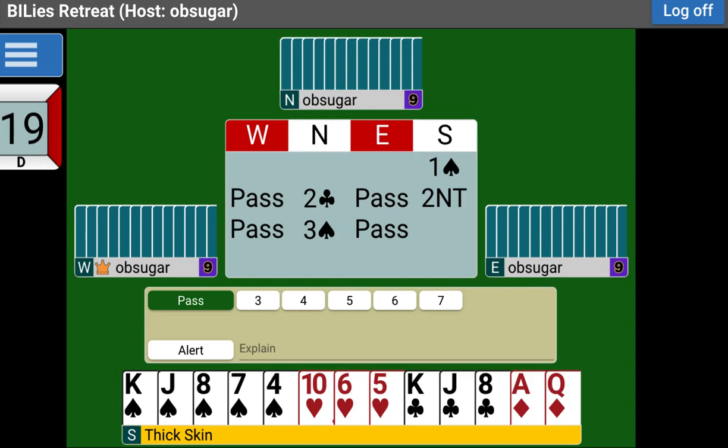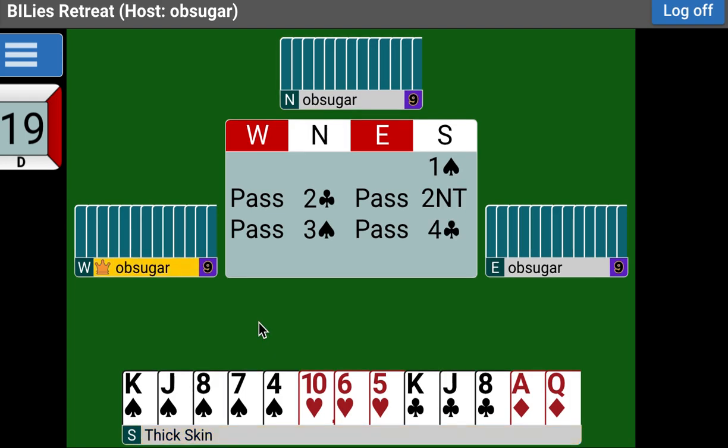So what we're going to do here is show that we have control of clubs. If they lead the ace of clubs, we're going to take the second trick. We actually have two controls: a club control and a diamond control. But if we jump straight to our diamond ace, we would be denying any control in clubs. So the club is the second-round control and the ace of diamonds happens to be a first-round control.